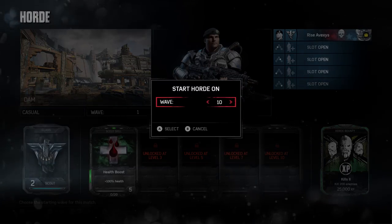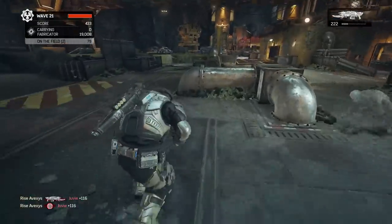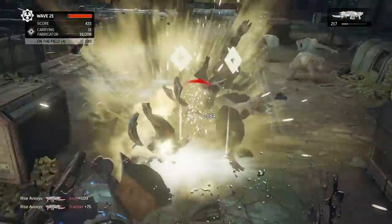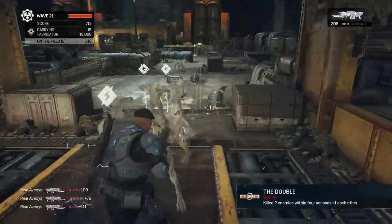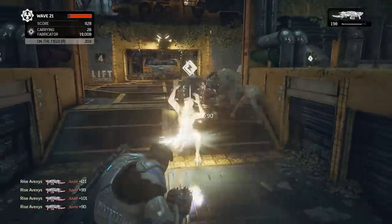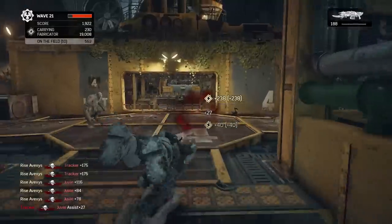Start at wave 21. This helps a lot because you don't have to deal with boss waves, where a lot of different swarm types come at you and it gets very annoying. I played a regular Juvie Madness Horde once and got stuck around wave 20 — it was just relentless and I couldn't pass it.